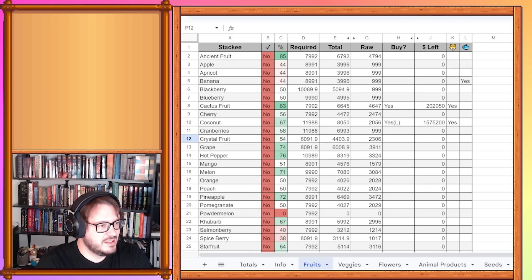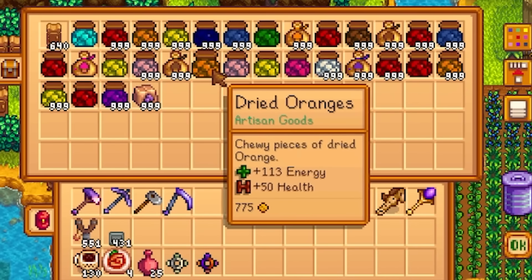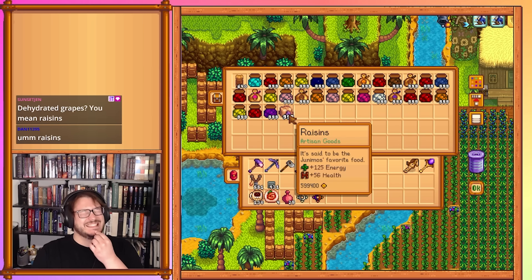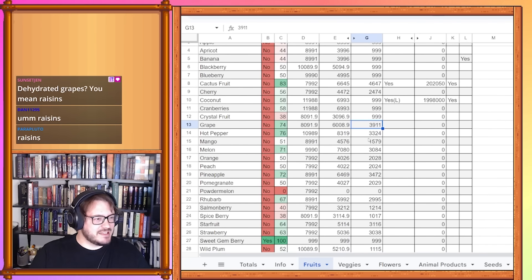I skipped coconuts — those are also done. Crystal fruit should also be done, so I can set those to 999. Grapes should be completed — wait, it's raisins. Thank you, Dan. It is raisins. Under those circumstances, yes, they are done. So we can set this to 999 and add it to our list of completed items.